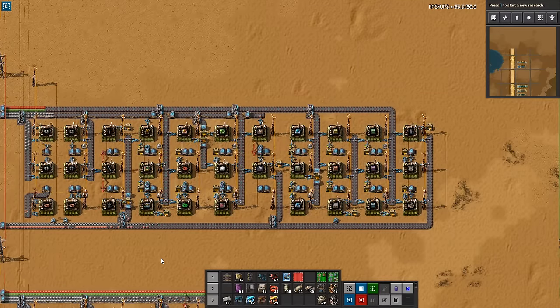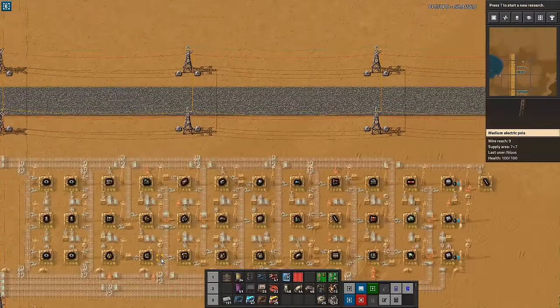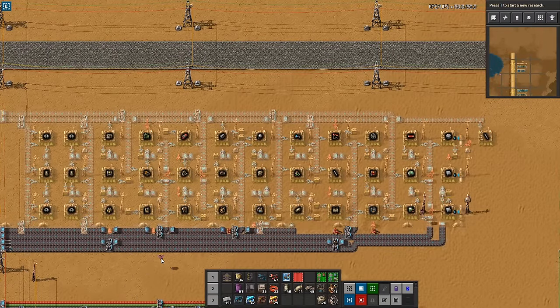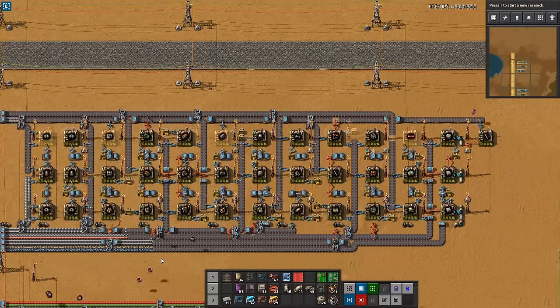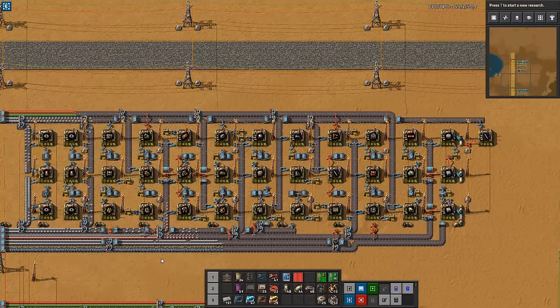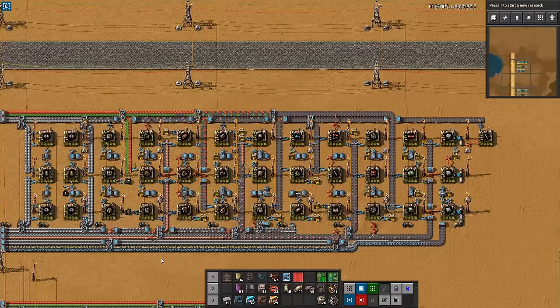Let's start by addressing the elephant in the room. This is not a mall — this is a hub. A mall is a suburban commercial hellhole full of useless stuff; I don't want to build that in my base. A hub, on the other hand, is the center of a logistics operation. It comes from the analogy of the wheel, with a central hub connected by spokes to all parts of the wheel. This hub is the center of your base and provides material to all parts of your base.